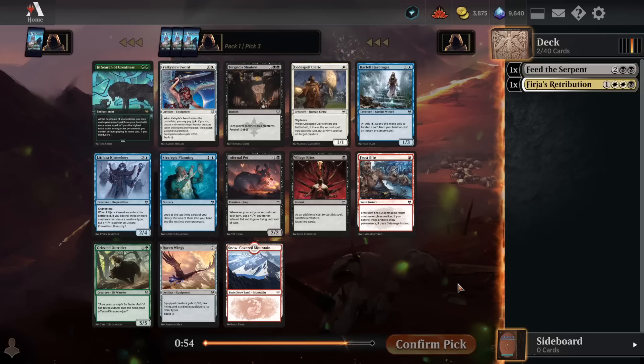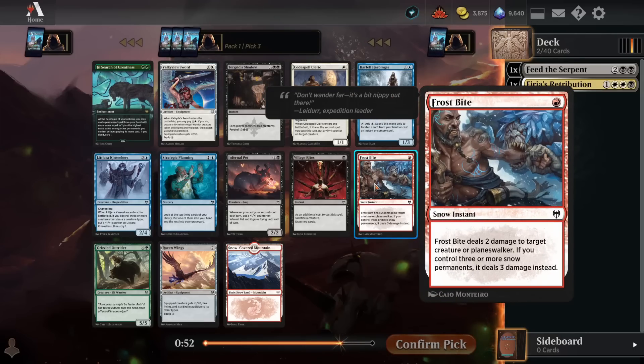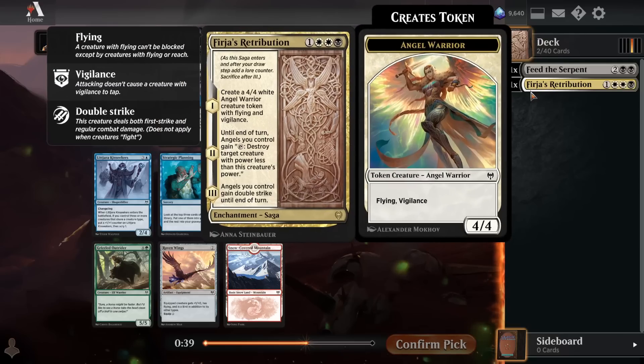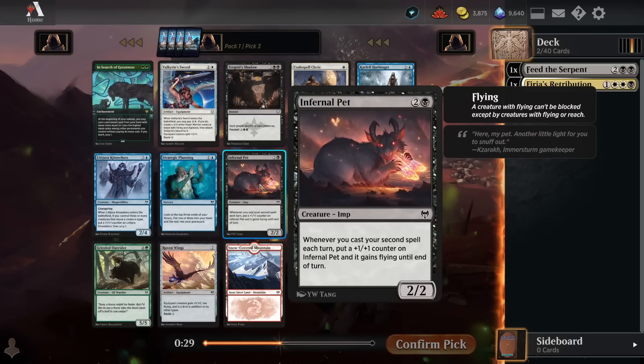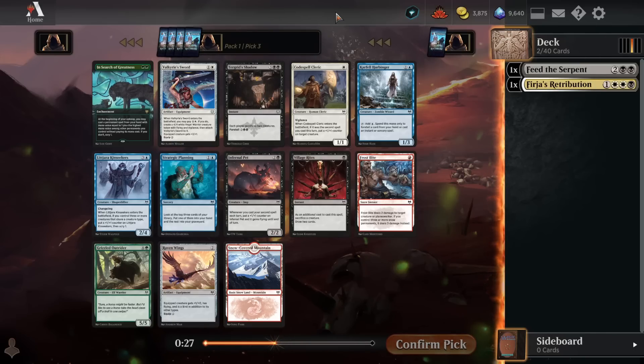Unfortunately, the strongest card here is now a Frostbite, so this is where we would have gotten really paid off taking the Demon Bolt. We could have gone Demon Bolt into Frostbite and pretty much cemented ourselves into red, hoping to see some white as well so we can be white-red, splashing black for Retribution. I guess I should have gone with my gut and taken the Demon Bolt, because it definitely would have panned out, and these black cards are all just really not where you want to be.